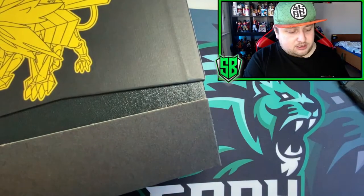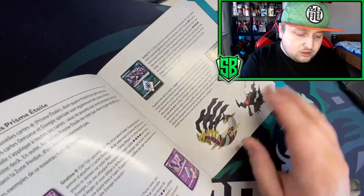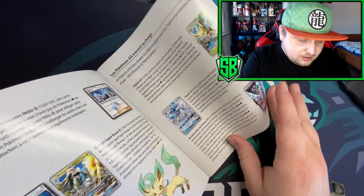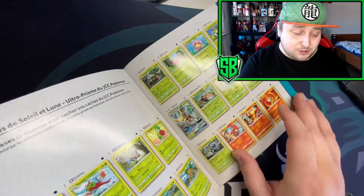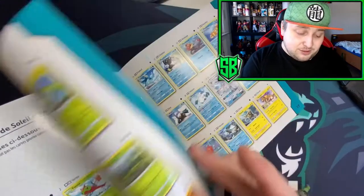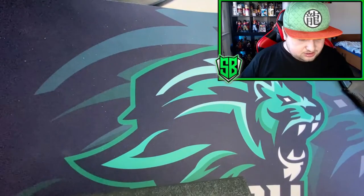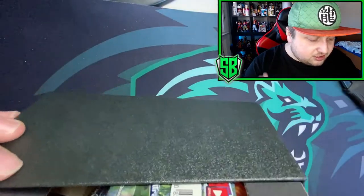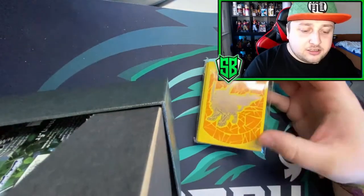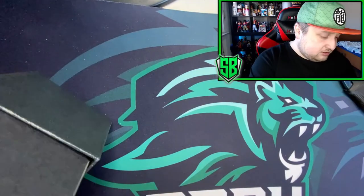So here it is. Here's the little booklet - we got Necrozma, Giratina, and Darkrai. Got the Eeveelutions, which I'm hoping to pull a Glaceon Rainbow Rare - that would be absolutely insane. Okay, so this is different, it has little cardboard. These are different than they are now. From the inside, wow, they just tossed everything in. We got the sleeves, we got the little counters. I love the GX one. Then we got some energies.